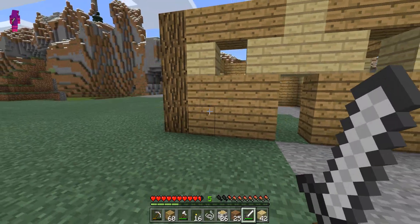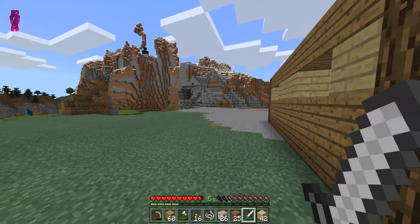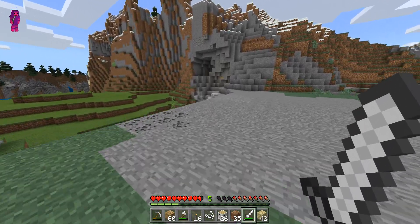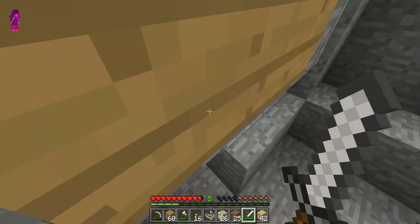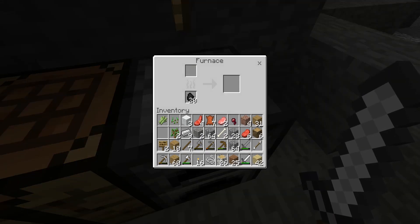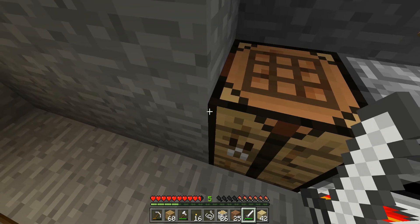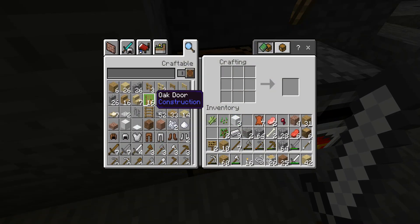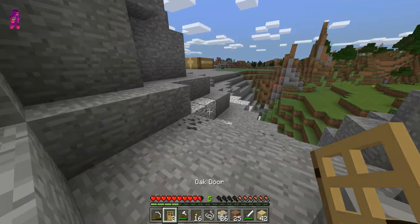In this episode we're gonna start adding on to the house. Let's get started by making a door. Let's go back over to our cave, get a door, and then we'll start digging some sand and smelting it so we can get some glass. I'm gonna put some food in there because we're getting kind of hungry. I'll go with oak — I guess it's the standard door. There we go.